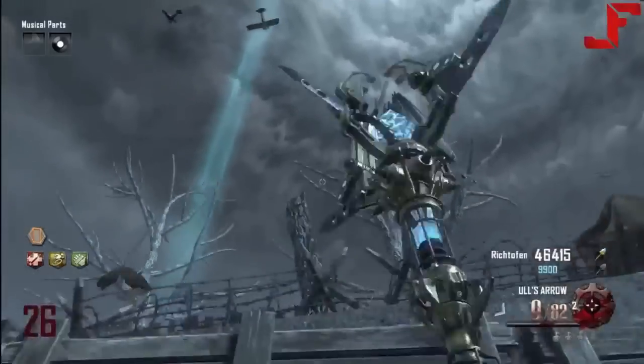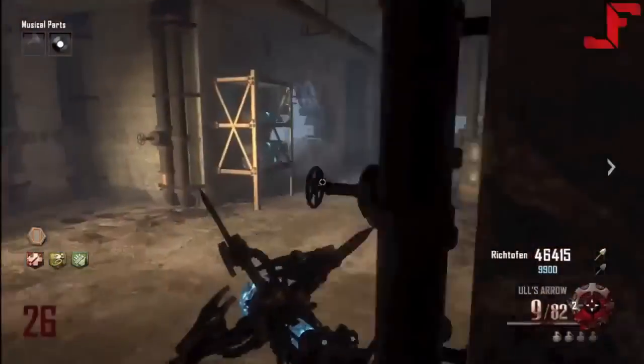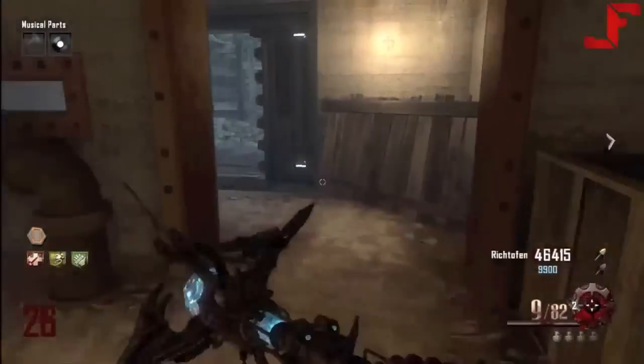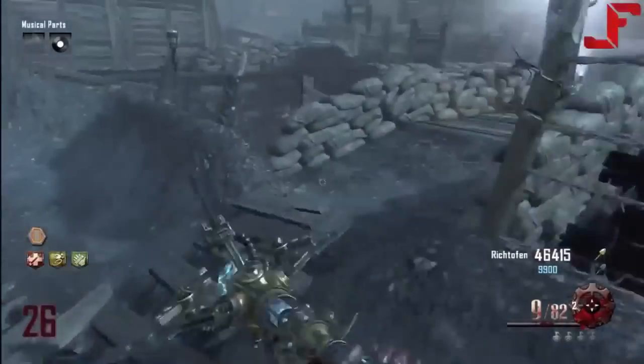So if you see right where I'm looking, there's lightning coming down randomly, and I figured out that wherever the Wonder Fizz machine is, the lightning will strike. So you could be all the way over by stamina up and you could see it from spawn.